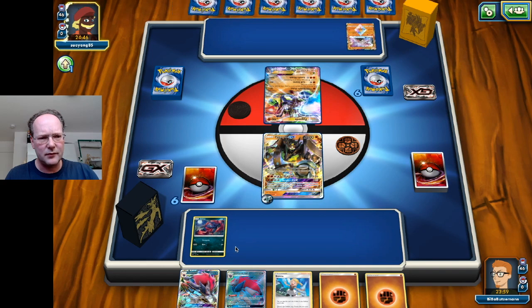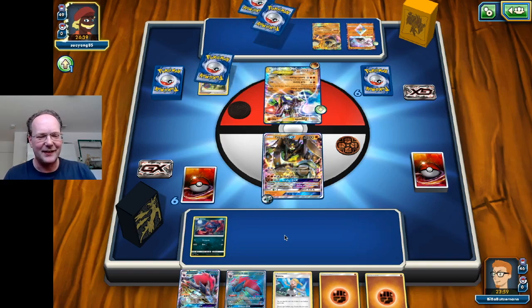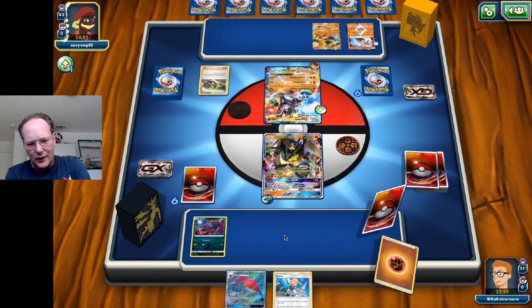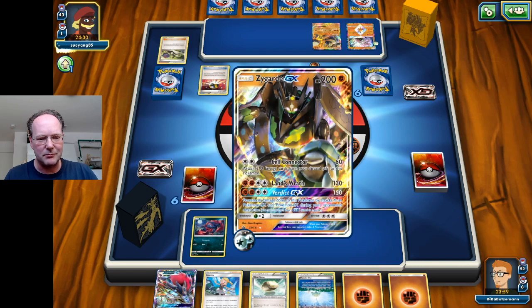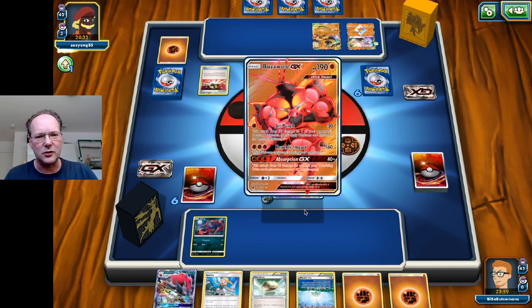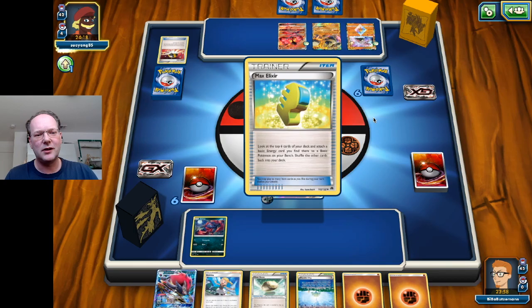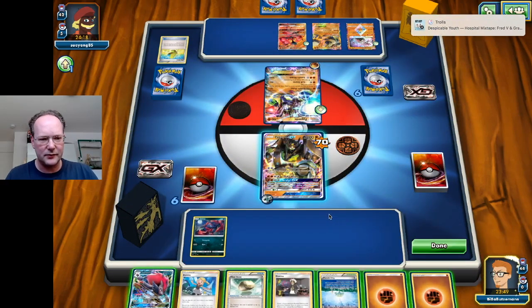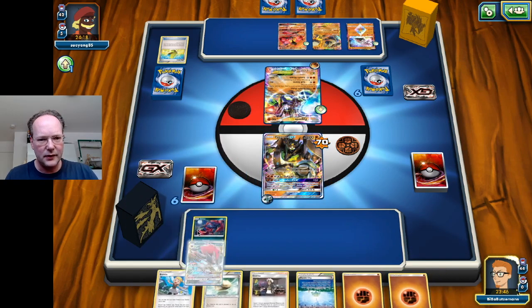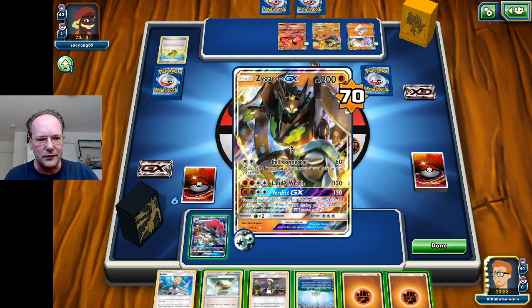Next turn we can evolve. The opponent plays Enhanced Hammer, but if we get the Zorua we can evolve, potentially discard one Fighting Energy, attach one, and get ready. We have the Parallel City too — if they don't play it we can play it. The opponent has Zygarde and plays a Regirock. They did 70 damage with all the type enhancers, and next turn they could do 140.